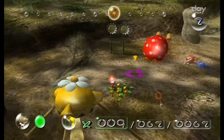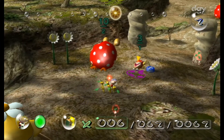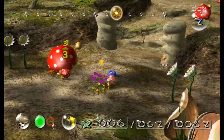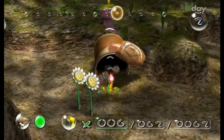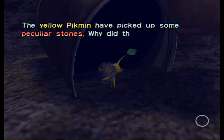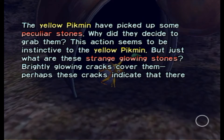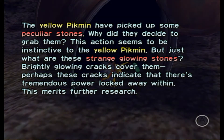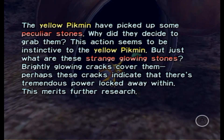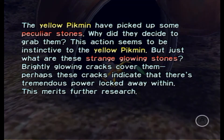Another thing about the yellow Pikmin — you see those little rocks here? The yellow Pikmin have picked up some particular stones. Why did they decide to grab them? This action seems to be instinctive to the yellow Pikmin. But just what are these strange glowing stones? Brightly glowing cracks cover them. Perhaps these cracks indicate that tremendous power walks within them — this merits further research.